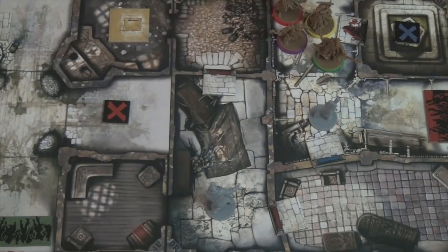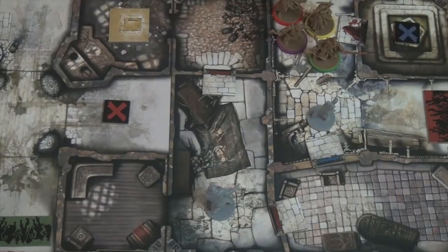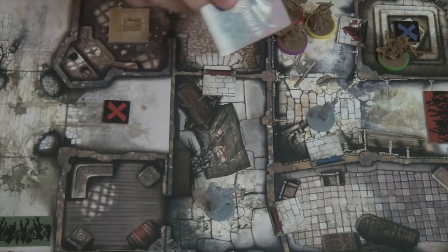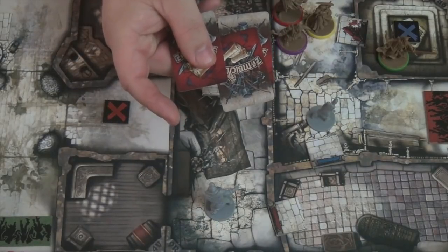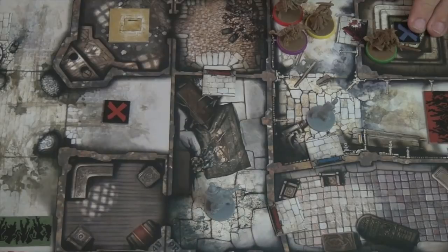In your hero phase there are basically nine different things you can do, and it's very intuitive. First, for one action point you can move from one zone to another, but only orthogonally - no diagonal movement. Second, if you're inside a building zone with no zombies you can search, pulling an inventory card from the deck. Third, you can reorganize or trade cards on your inventory, or give them to other players in the same zone for free.